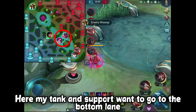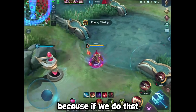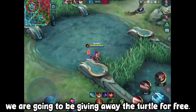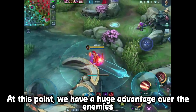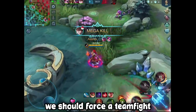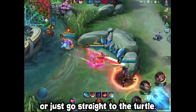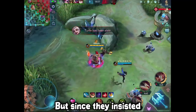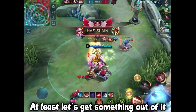Here my tank and support want to go to the bottom lane, but that's not a good rotation. Because if we do that, we are going to be giving away the turtle for free. At this point, we have a huge advantage over the enemies. We should force a team fight by either pushing the top lane first and then taking the turtle, or just go straight to the turtle. But since they insisted, I just have to follow them and push bottom instead. At least let's get something out of it.